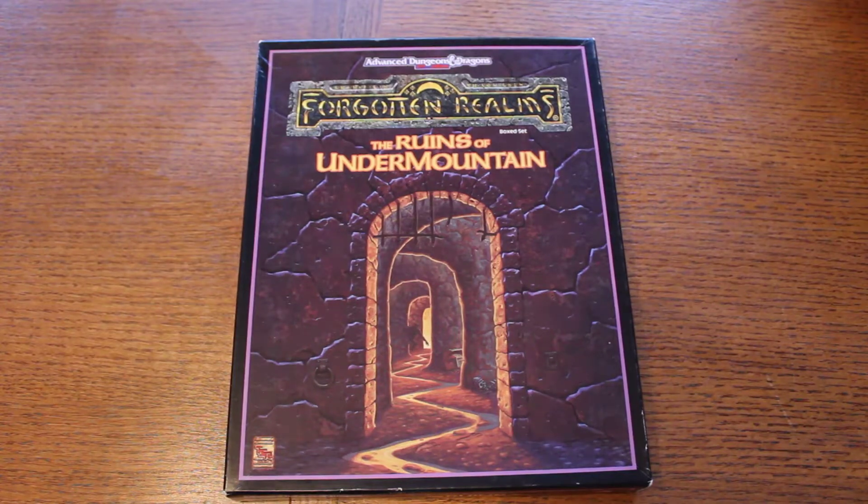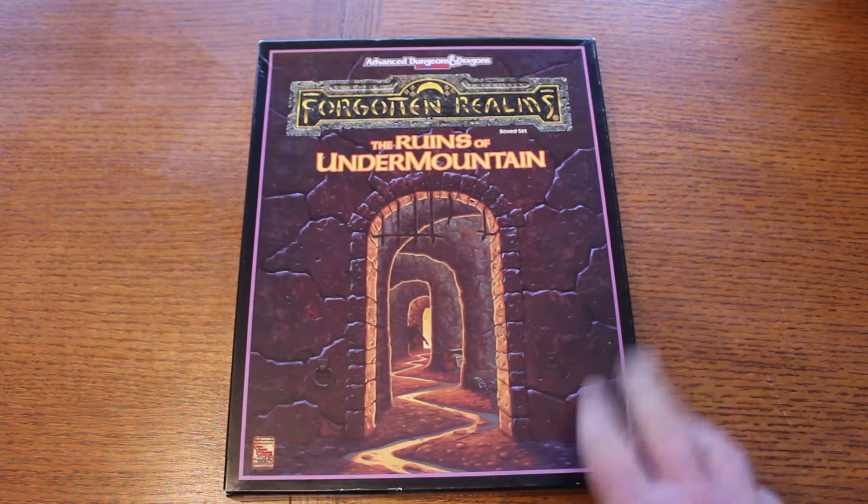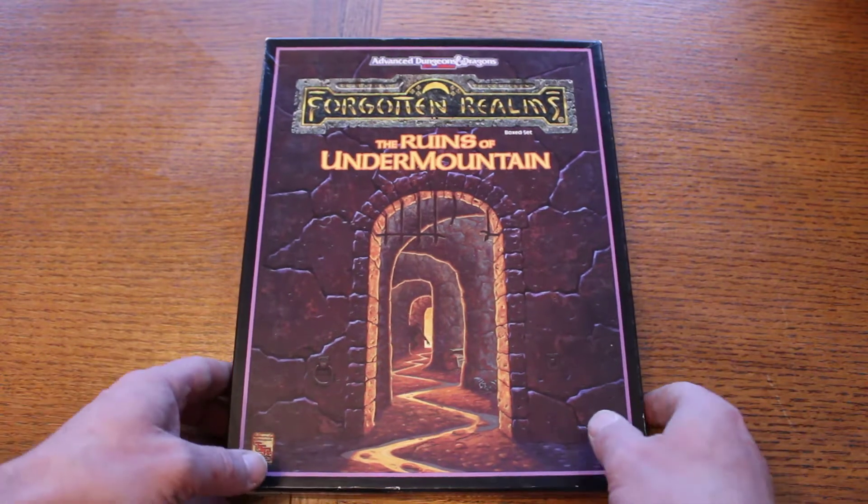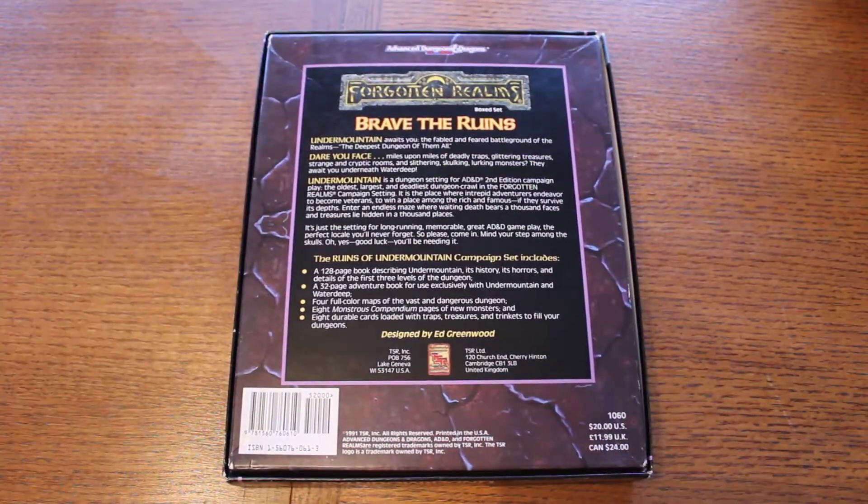One of the granddaddies of box sets that have ever come out for Advanced Dungeons & Dragons 2nd Edition supporting the Forgotten Realms is the Ruins of Undermountain. This is one of those iconic modules that everyone has always wanted to play. This is the box set — the original version. It has been reprinted many times and is one of those things everyone wants in their collection. The price has gone up, but luckily I was able to get it at a still decent price.